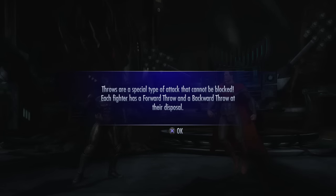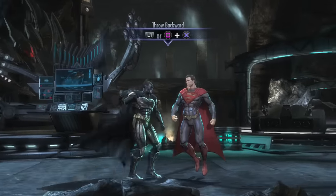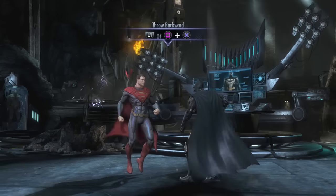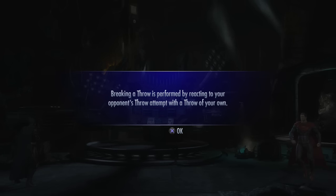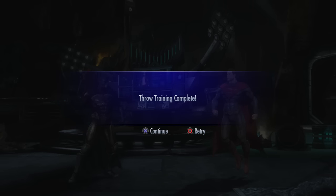Taking an attack - block. Each fighter has a forward throw and a back throw at their disposal. How do you do throws - the same way as MKX? Pretty much the button configuration is the same as MKX as far as the top buttons like flip stance, interactables, and EX moves. I wonder how you tech throws in this game. Breaking a throw is performed by reacting to your opponent's throw attempt with a throw of your own - so you just press the throw button. That's a lot easier than guessing on the throws in MKX, way easier. Throw training complete.